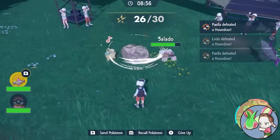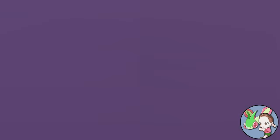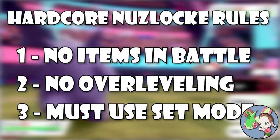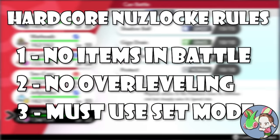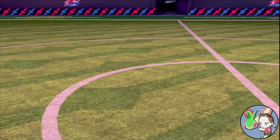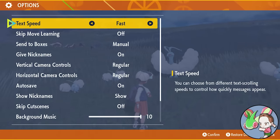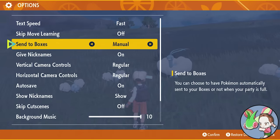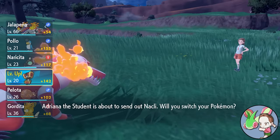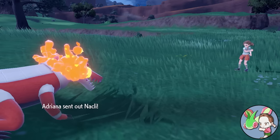Whether you choose to use level caps for every single boss battle or just the Gym Leaders is entirely up to you. If you do choose to use all the level caps, you'll need to be really careful not to overlevel between boss battles. The third and final rule of a Hardcore Nuzlocke is that you must play on Set Mode, which means you do not get a free switch after the enemy Pokemon faints. Sadly, Set Mode was removed in Generation 9, but if you want to play with it, you'll just have to manually keep your Pokemon in battle.